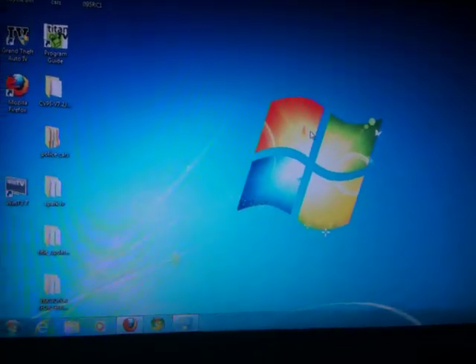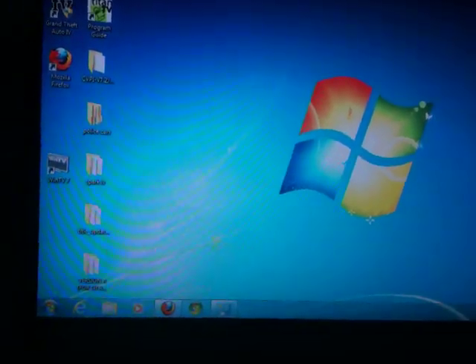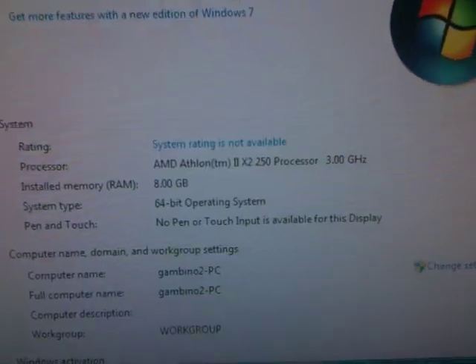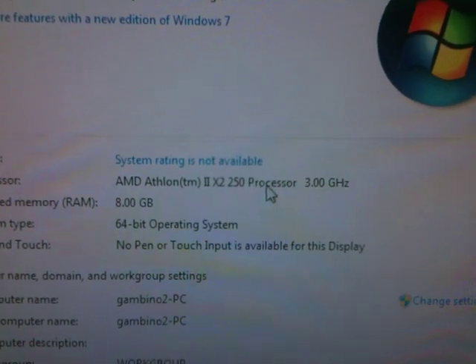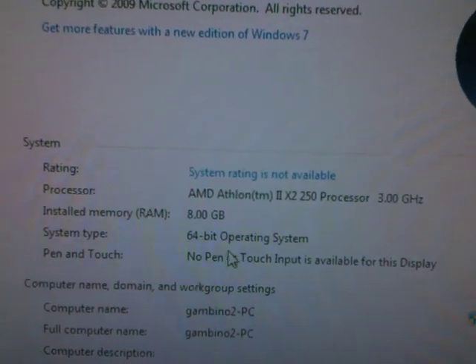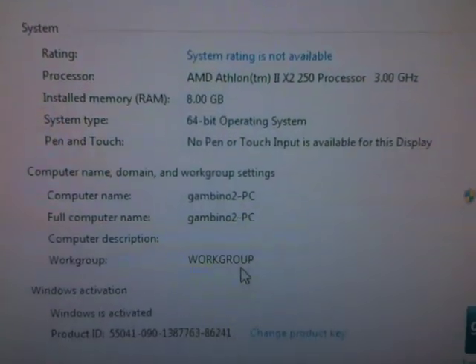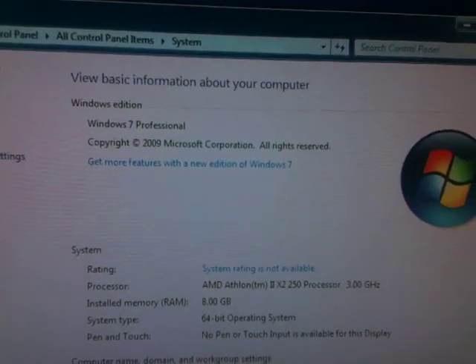Okay guys, this is Mike Gambino on my new computer that I just built right out of the box. As you can see here, it is an AMD Athlon 2X2 250 processor, 3.0 GHz, installed memory 8GB, 64-bit system, activated — Windows 7 Professional.